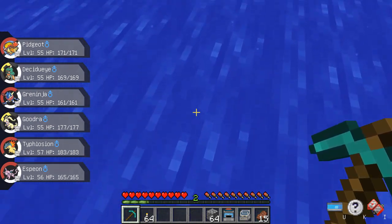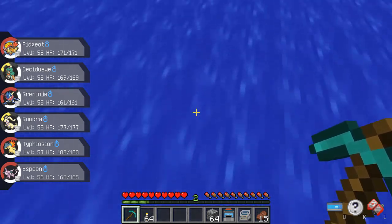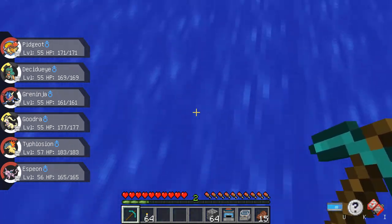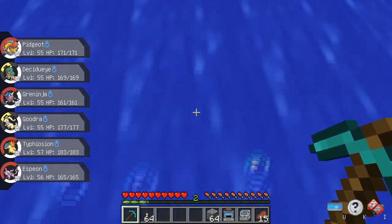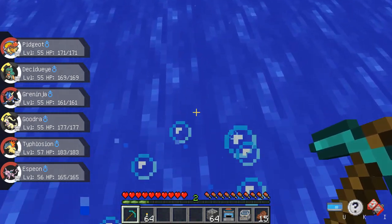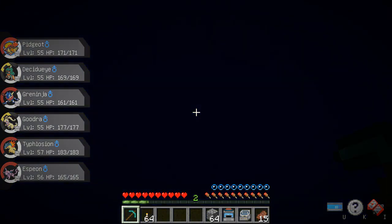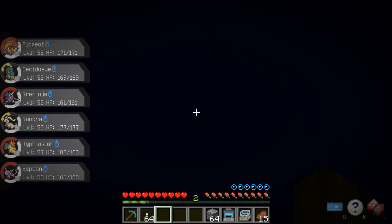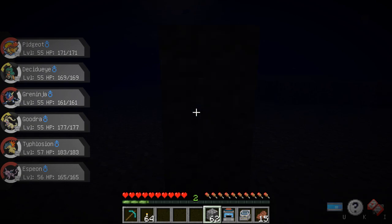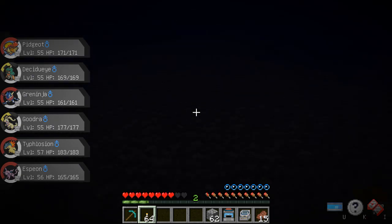You'll know that you found a fossil when you see a darker spot in the middle of the sand. Okay, I think I got it - there's the fossil there. All you want to do right now is just get down there in the water. It is kind of hard to see at the beginning. If you want to prevent drowning, you just gotta do this - and there's a fossil there.